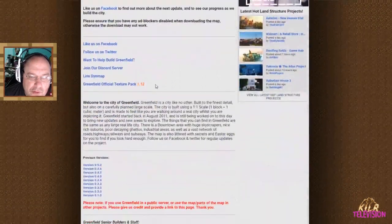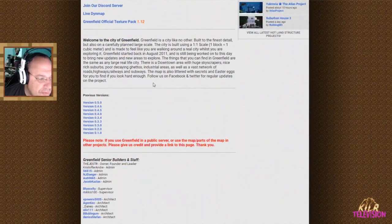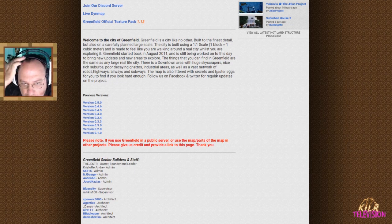No wonder this looks the way it does — 7 years! Can you imagine that? What you can find in Greenfield are the same as any large real city: a downtown area with huge skyscrapers, nice rich suburbs, poor decaying ghettos, industrial areas, as well as a vast network of roads, highways, railways, and subways. The map is also littered with secrets and Easter eggs for you to find, if you look hard enough!